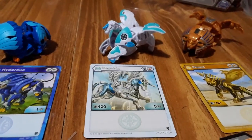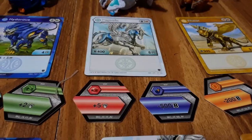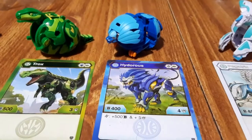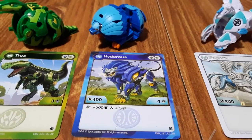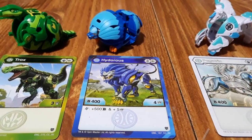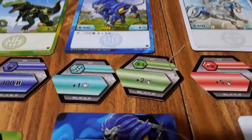Then we got Pegatrix — magic shield, fire fist. We got plus 405 for cores, plus five for the fire fist, and then minus 500 for the magic shield. Then you have Leah.